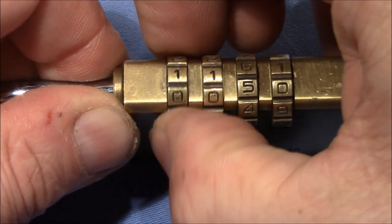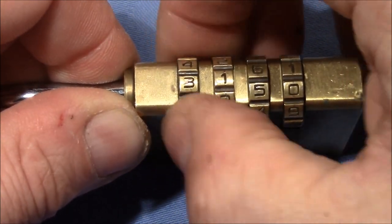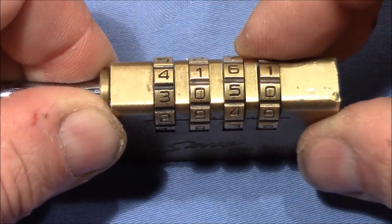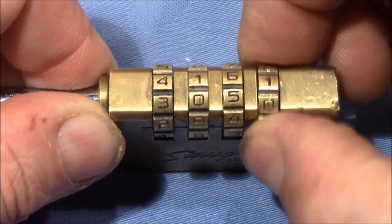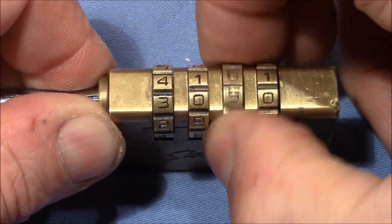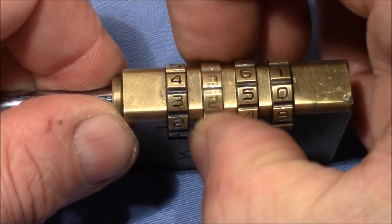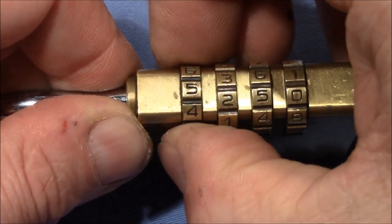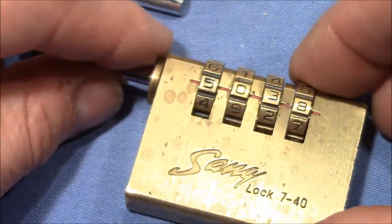I've played with the other wheels and now it seems that 3 and 2 are in a gate, and 1 is now also in a gate. Now we have achieved all wheels to be set into a gate. With the last, I'm pretty confident. The third also shows quite some play; the second — I turn it to the next number. The first is binding a little bit better. And now we are open.